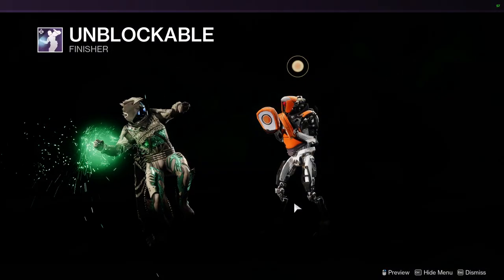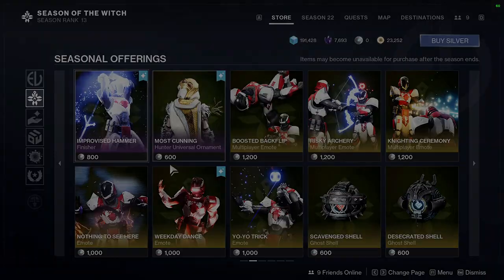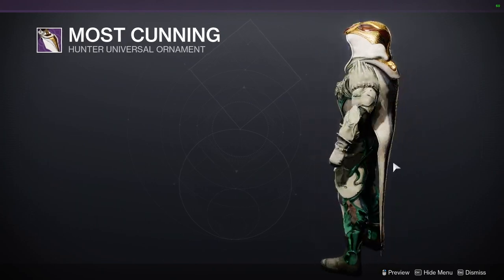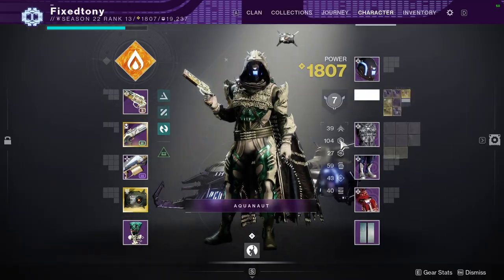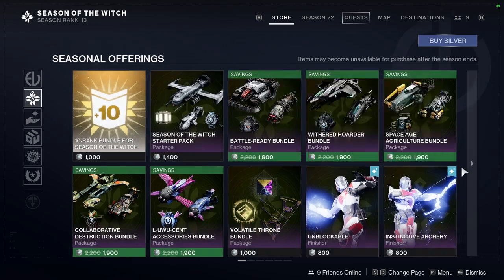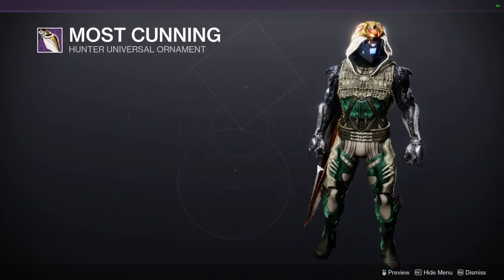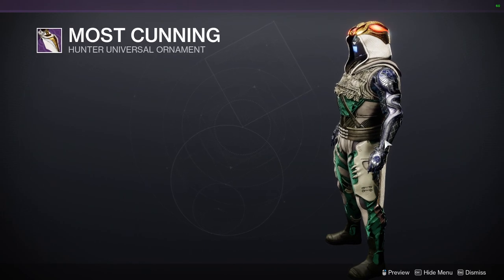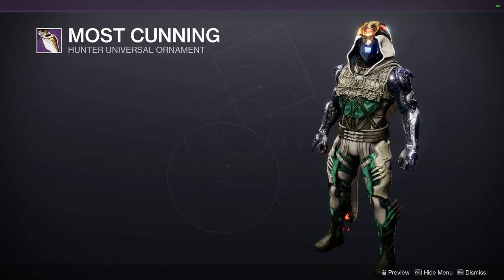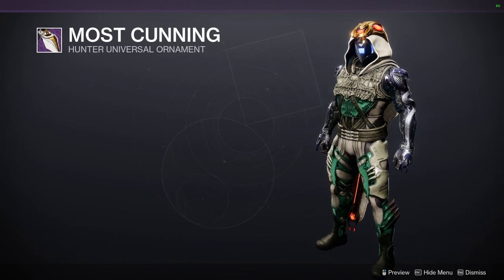We have Unblockable, Instinctive Archery, and Improvised Hammer. For the hunter ornament it's this one right here which is pretty cool — hunters are the only class that got an exotic ornament for an old ornament. The special effect is actually pretty cool; it gives a slight glow on the teeth and at the bottom. I would have liked to see the eyes, tongue, and stingers glow as well, maybe even some of the scales. The random glow is cool but I wish it were more comprehensive.